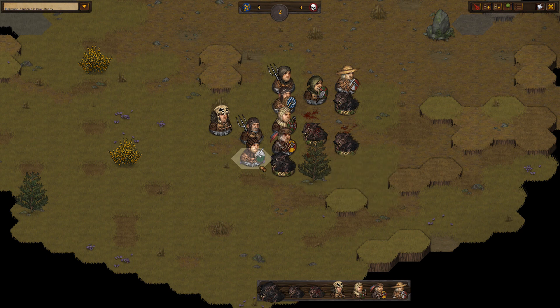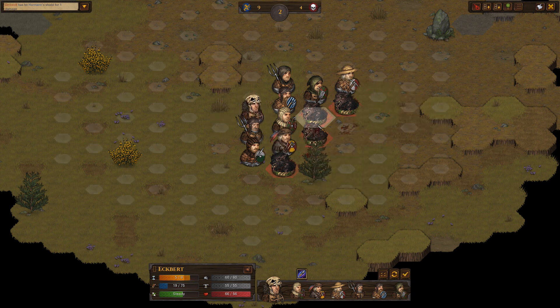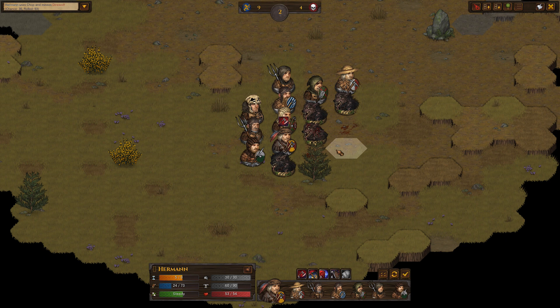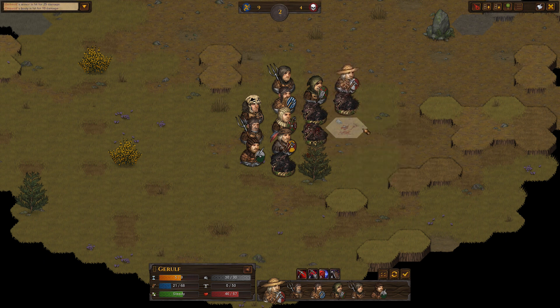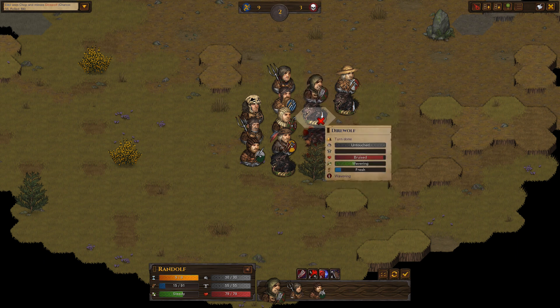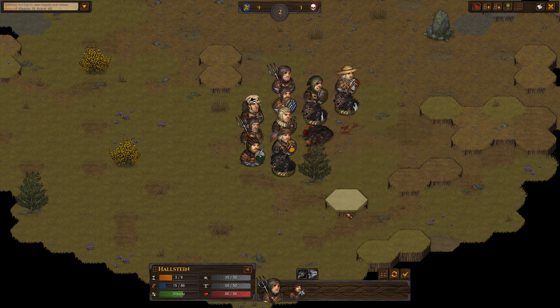It will depend on whether they hit or not. Looking good so far, we're fine. Geralt took some damage but he'll be okay, I think. So one direwolf is gravely wounded — let's focus on this one then. Maybe we can kill him. There we go, he's almost dead. We might be able to finish him off with a pitchfork. There we go, nice — he's down. One down, three to go. I don't think we can kill another on this turn. But their morale is going down.